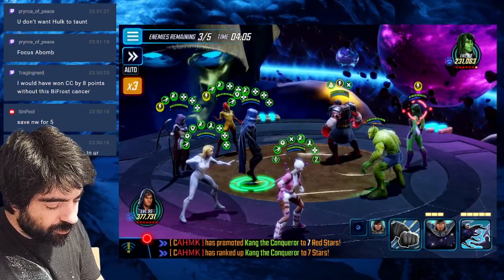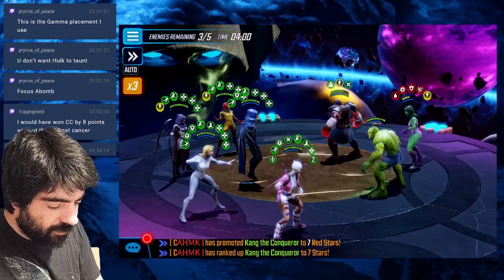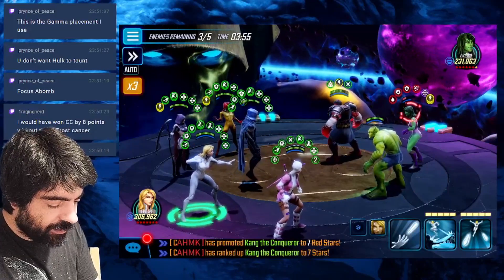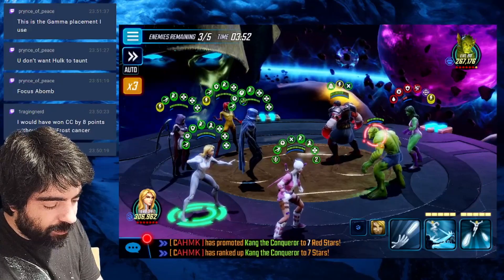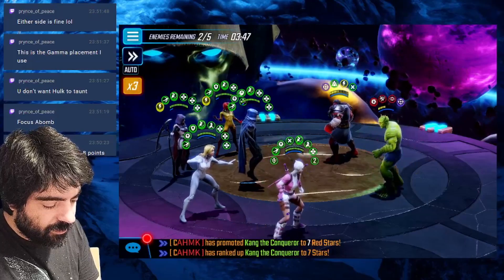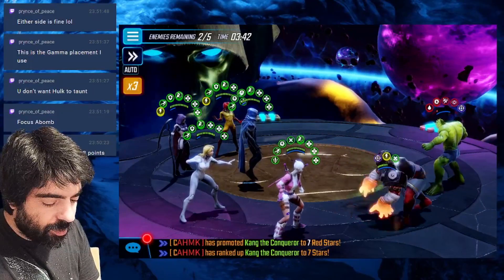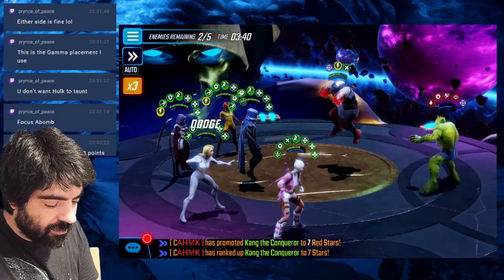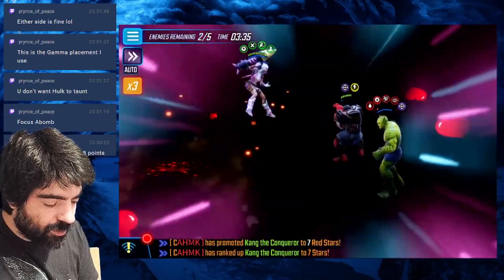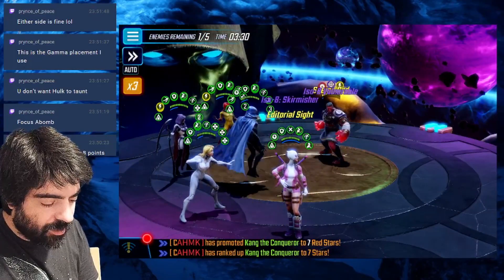Now I'm just going to single target on She-Hulk. That was some strong solid damage — some big big damage right there. Now we can attack this Abomination. Red Elk now with the nonsense — we have two evades, Abomination is blinded, we're applying another vulnerability to Red Elk. Nice assist!